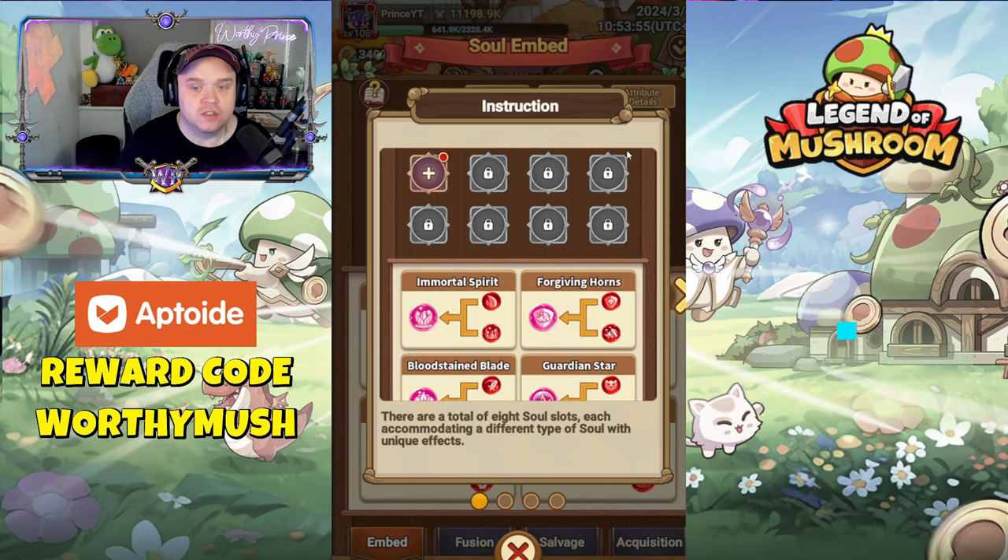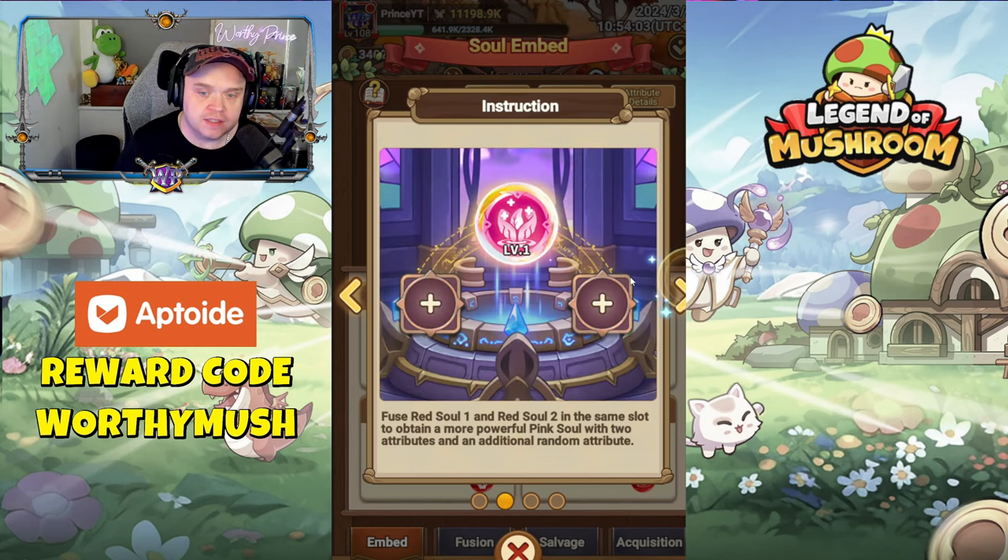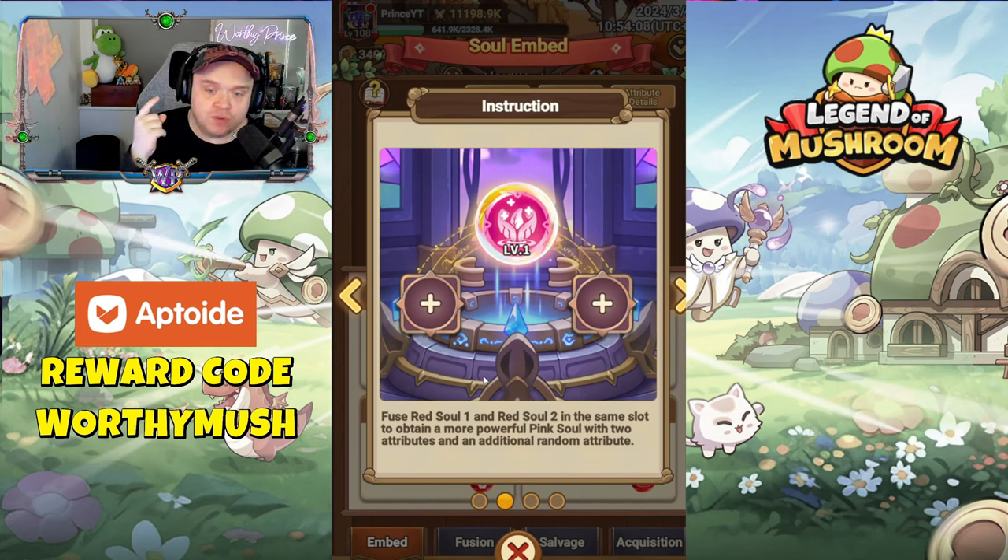It says there is a total of eight soul slots, each accommodating a different type of soul with unique effects. On the second page it talks about fusing - basically fusing a red soul one and red soul two. You can't fuse green or purple or gold, it's just the red ones that you can fuse.